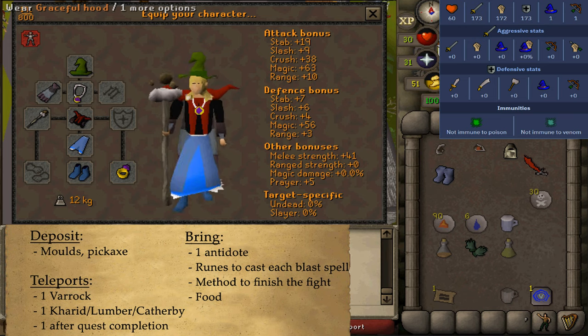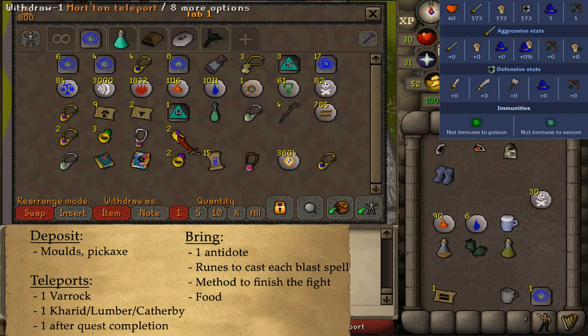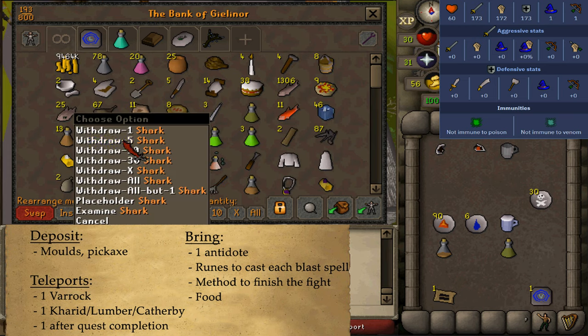As long as you have not splashed each blast spell on the demon, then you can kill it off with whatever method you prefer. Then maybe also some food because we're gonna be passing some black demons, poisonous spiders and possibly also other players. Be sure to also bring along one teleportation back to the quest start south-east of Varrock to complete this quest.